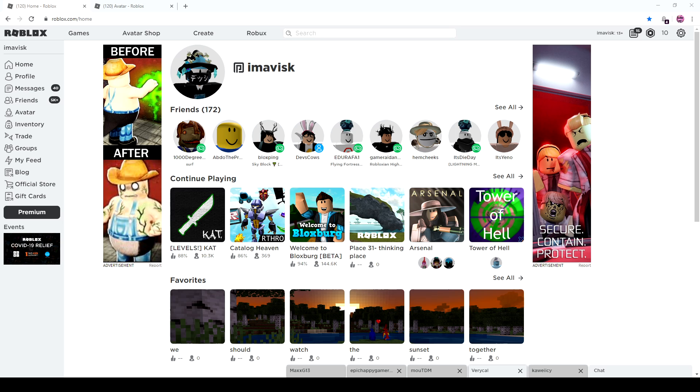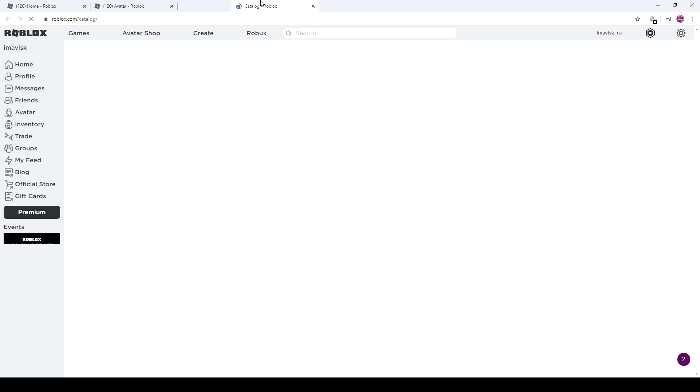Hey guys, what's going on? My name is Avis, welcome back to an episode. In today's episode we're doing something pretty special. We're taking a look at all of the bandanas from the UGC catalog, and I think this episode might be quite interesting since we've never done something similar like this before. Alright guys, background music is running of course, so let's just head to the avatar shop and find all of the bandanas.